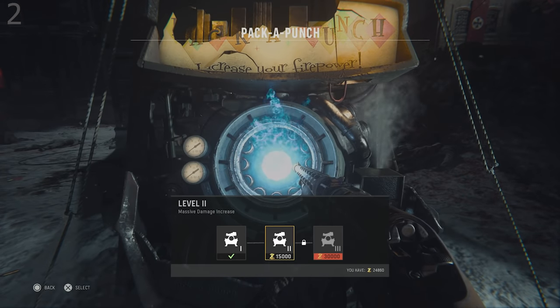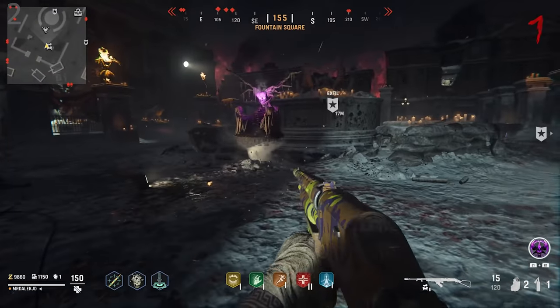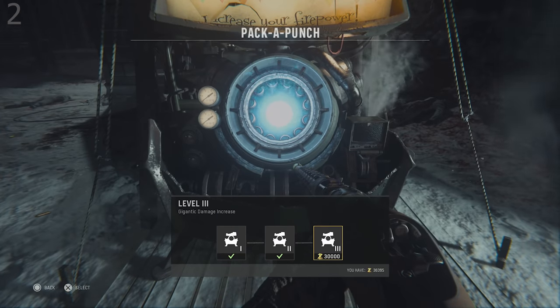At that point, I'd recommend you start buying some of the upgraded perks so you have enough points to upgrade your weapon to the third Pack-a-Punch tier at around wave 10.